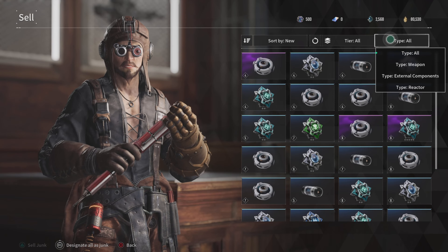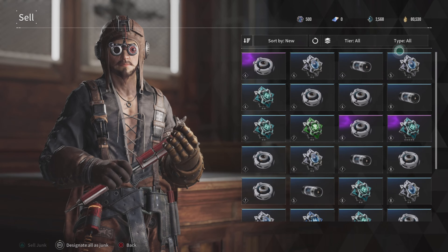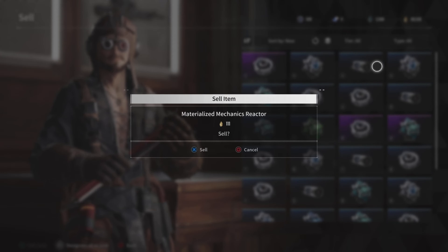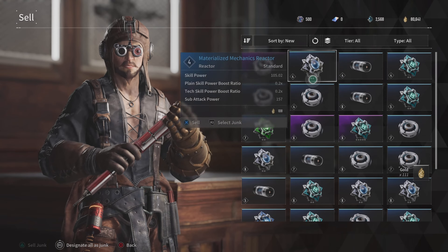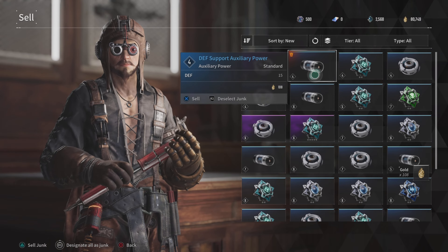Keep selling because your inventory is going to get full if you don't sell these. Same thing with weapons — you want to sell your weapons because you're not going to have any room. Right here you can actually click R2 and click 'Everything is Junk.'